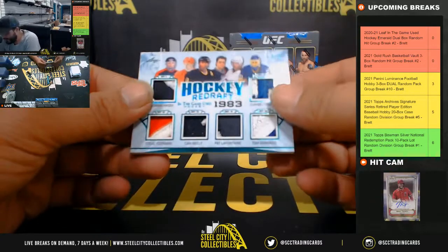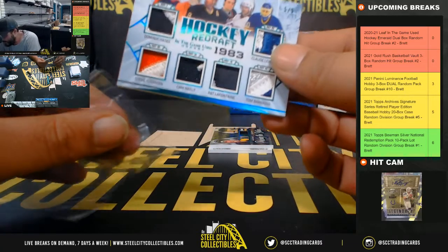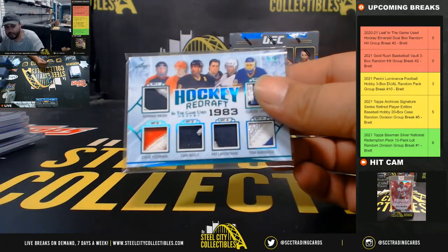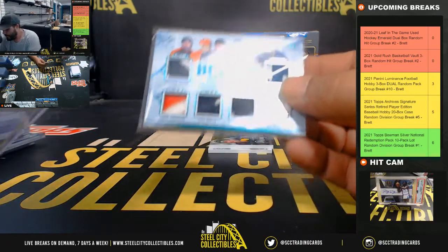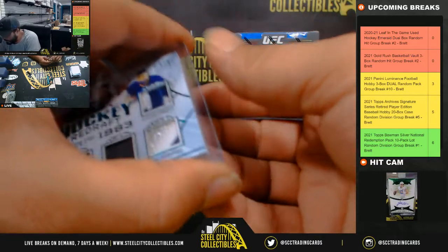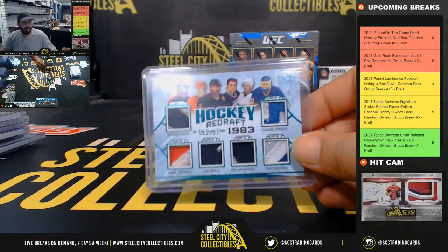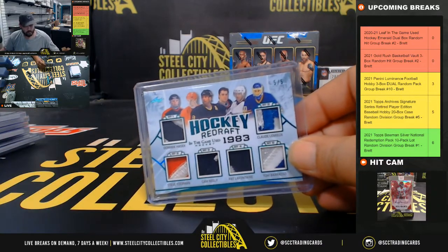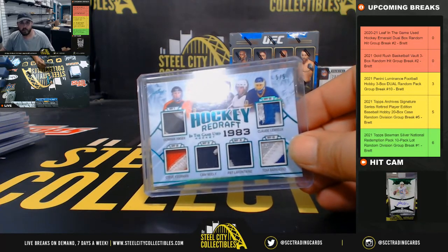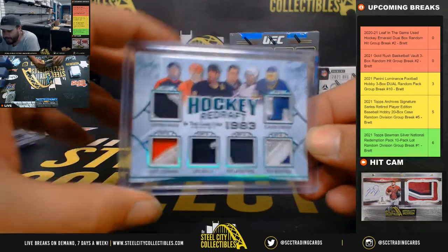Hockey Redraft 1983, five of five — Dominic Hasek, Steve Yzerman, Cam Neely, Pat LaFontaine, Tom Barrasso, Claude Lemieux. Two colors all the way around, except Tom Barrasso has three. Five of five Redraft — nice patches on that.